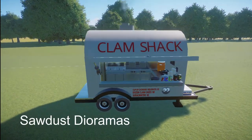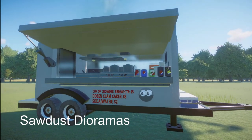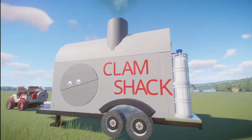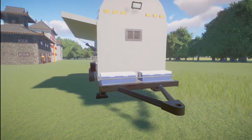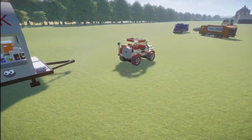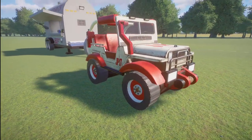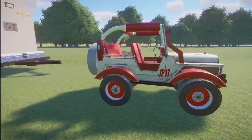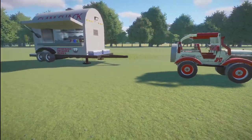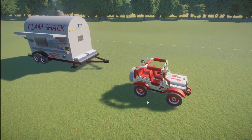We have two pieces here made by Sawdust Dioramas. This first one is called Clam Shack or Food Trailer — you can bring this into your zoo for right around $15,000. And then they have also built a Jurassic Jeep for right around $6,000. What a great job on both of these two pieces. They would be a great addition to just about any zoo. Thank you so much for bringing them to the Steam Community.